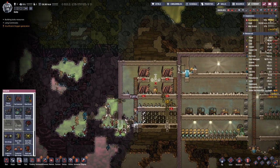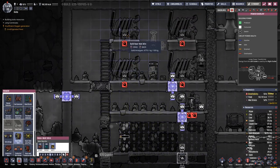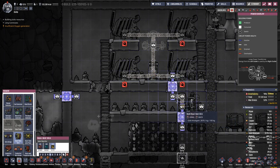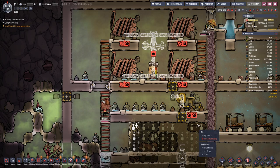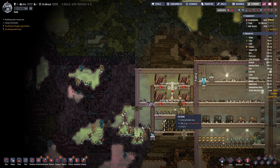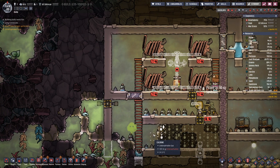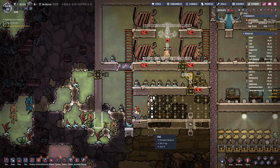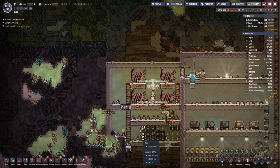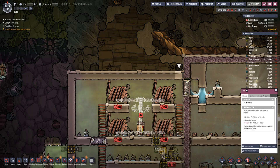We don't need that block. We shall have the heavy watt wire connecting these and through here. Eventually we will replace it with the heavy conductive watt wire, which has a bit less negative effect on the decor. But that one requires refined metal and at this point we do not have a good source of it, so things are as they are.